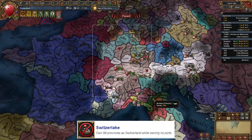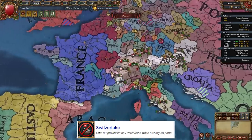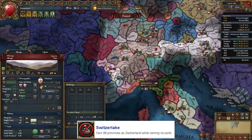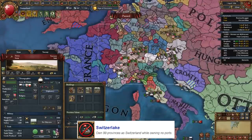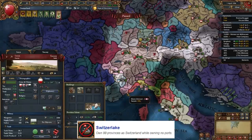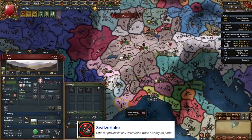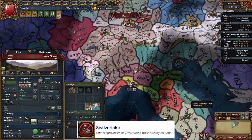Switzerland does have one unique achievement — Switzerland Lake — where you need to own 50 provinces in Europe without owning a coastal province. You can actually take coastal provinces during your game, and when you're ready for the achievement just give them back to the original nations or feed them to your subject while you keep all the inland provinces. Or if you want hardcore mode, don't conquer coastal provinces at all and instead feed them to your subject. For example, when I fight Savoy next I'll take three provinces but leave Nizza for them, and feed Albenga and Genoa to my subjects.